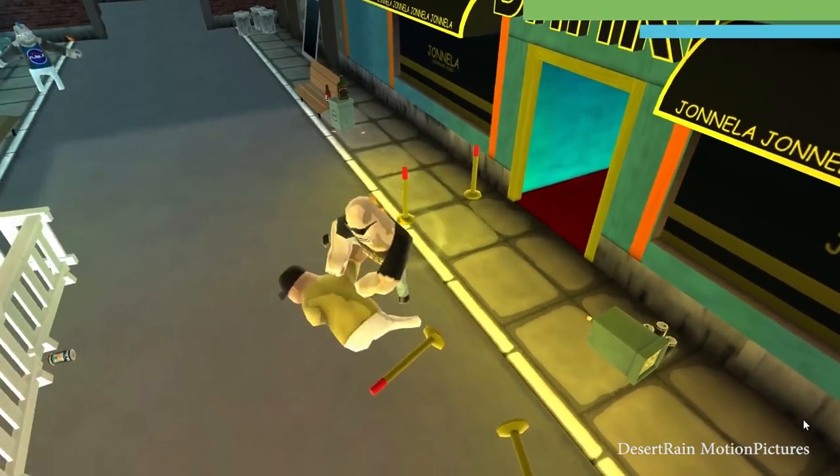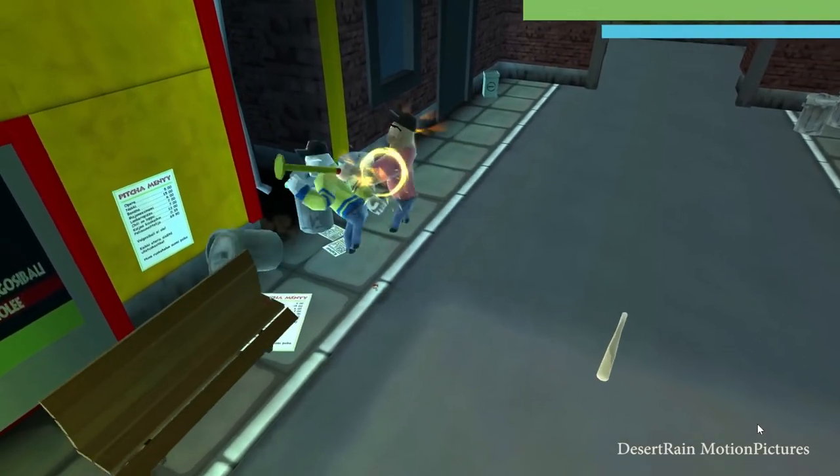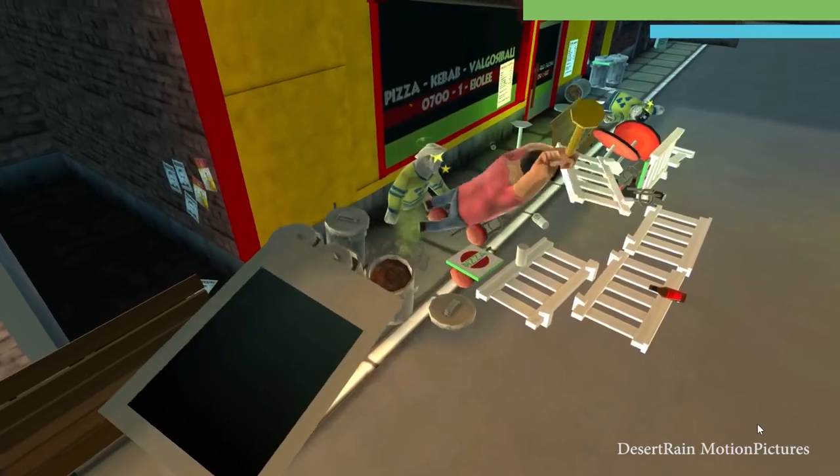Drunk Foo is a physics-based drunk fight simulator on Android from Rustogames. Prove your late night boxing skills against AI controlled bullies or challenge your friend to see who will be the last one standing.